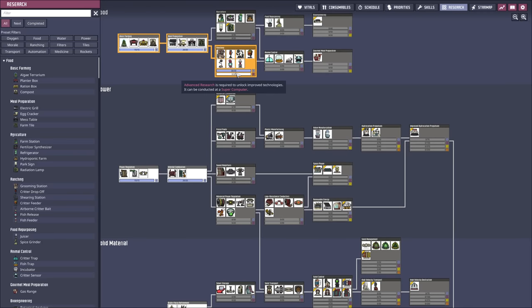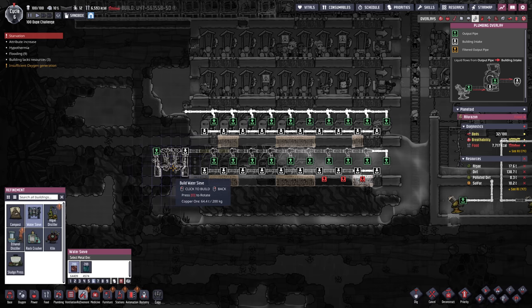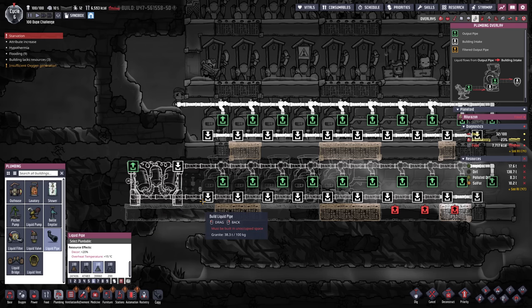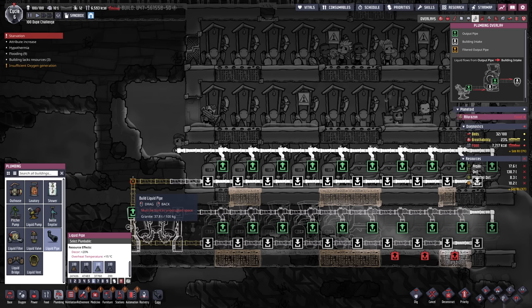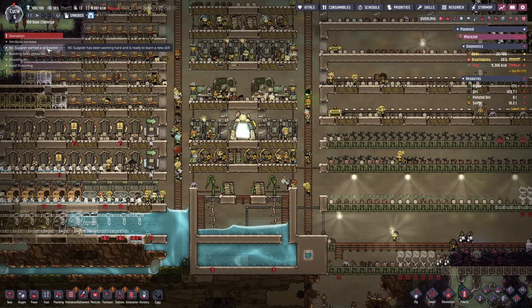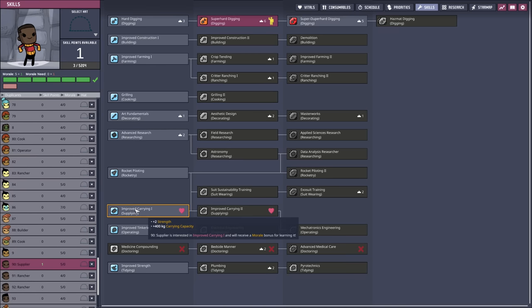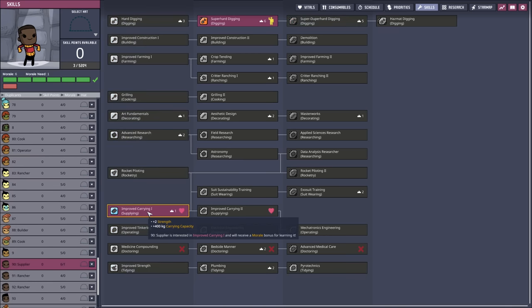Next up I want to make sure we finish the ranching as well. We're gonna have one water sieve over here and then it will be refilling the laboratories and sinks. Now the skill points are starting to roll in — this is the first non-researcher with a skill point. It's a supplier, so there's only one logical choice: go into improved carry.